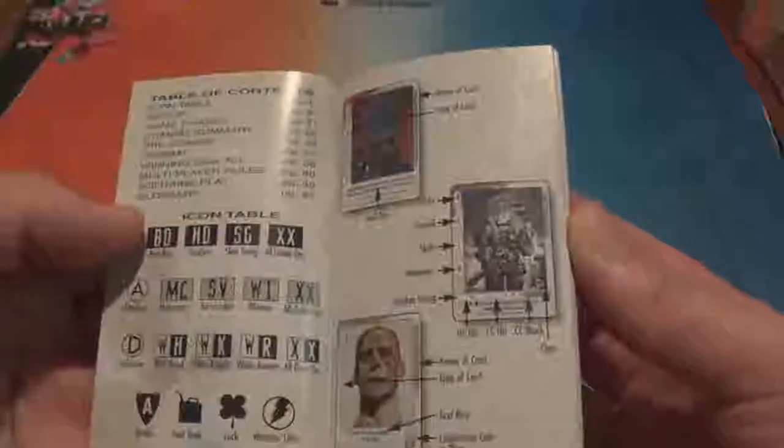We have a small rulebook here — it's showing us how to read different types of cards. We'll look through that a bit more once we get into it.